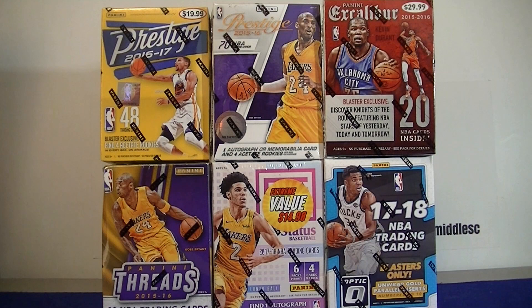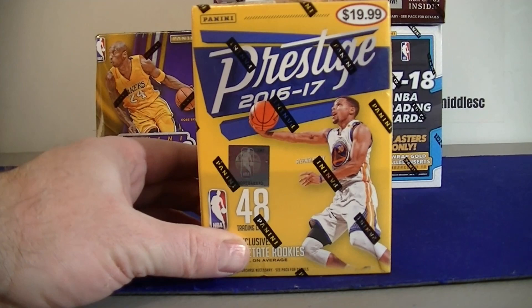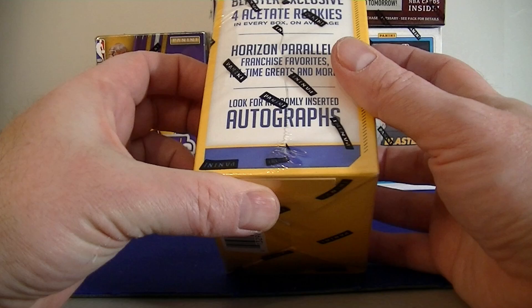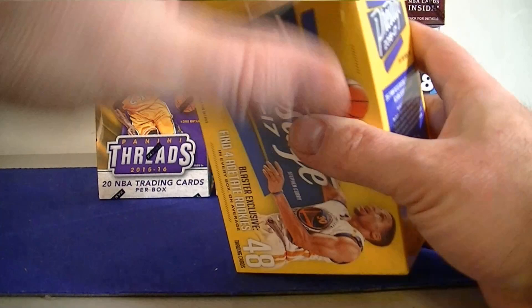I'll start with the 16-17 Prestige. It should be kind of fun. You should get several hits. A lot of these blasters are guaranteed to hit, so I should get several hits. Now the Prestige does not. I get the acetate rookies — they have to rise in parallels. It says look for autograph. I did actually hit an autograph; I got one of these back in 2016.